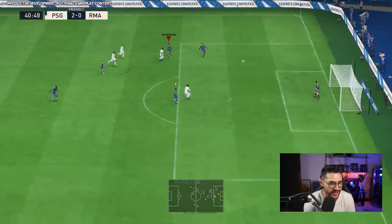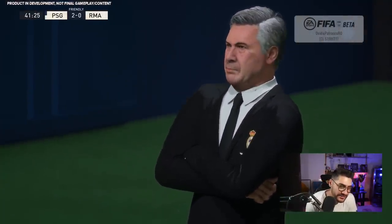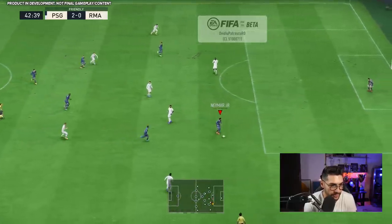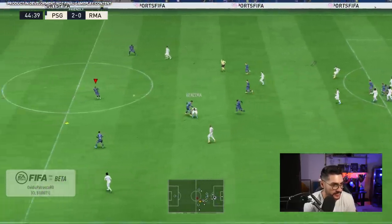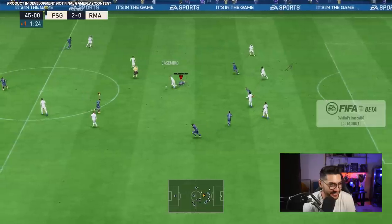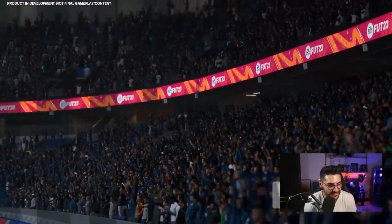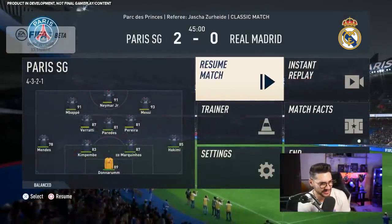Neymar's sick toe — we tried it, it was decent but not the best. He doesn't have the traits, just the shooting stats. Still 2-0 at minute 43, PSG against Real Madrid. If you plan to play kickoff with friends, PSG is the way to go — they feel absolutely amazing. That front trio combined with a well-balanced defense makes them probably the best kickoff team.